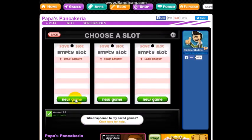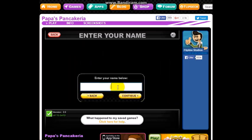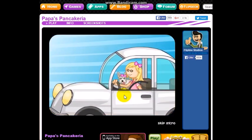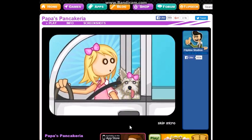All right, new game. Let's see — Prudence, enter your name below. All right, continue. Prudence finds a job. Just driving along. She's got a cute little poodle. So cute.